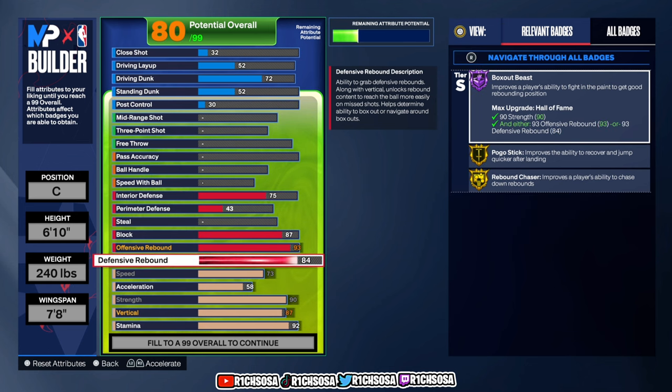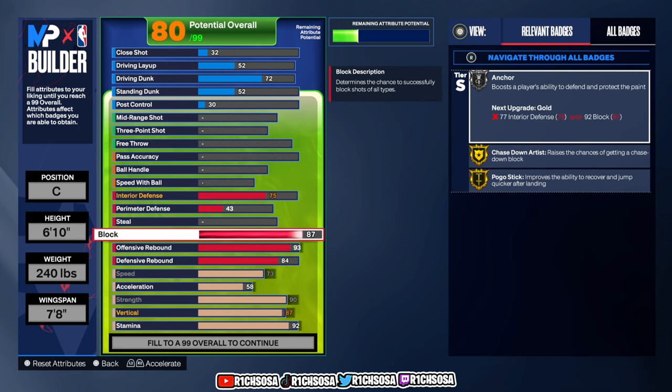Moving into the defensive rebound, let's go with 84. Now remember, once you activate your takeover or Mamba Mentality badge, that's at least a plus 10 put towards your main four attributes. If you buy boosts that's another plus 4, if you wear gear that's another plus 1 to 2, and if you play well throughout each game 2K does give you a minor boost. You have a lot of potential to get a 99 from the defensive and offensive rebound as well as our block.